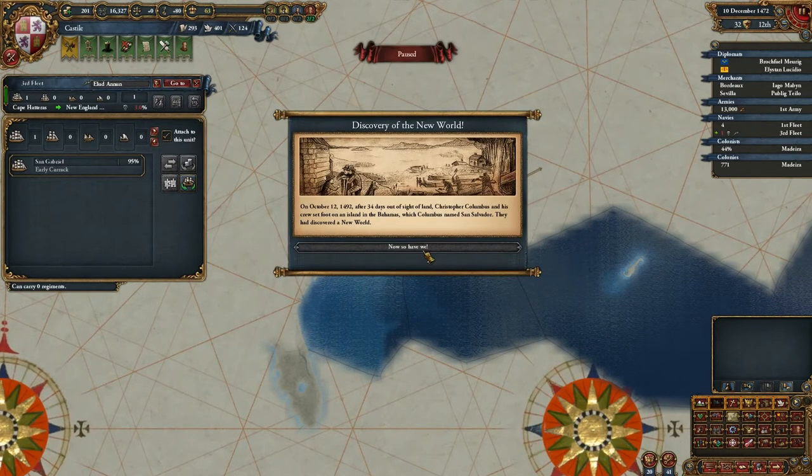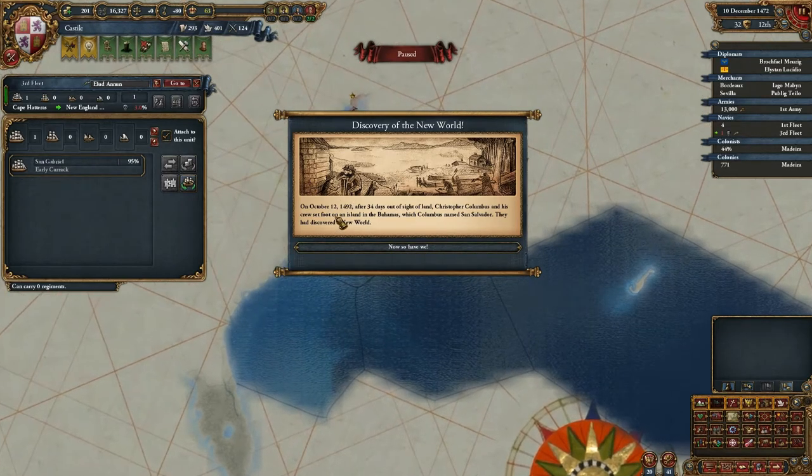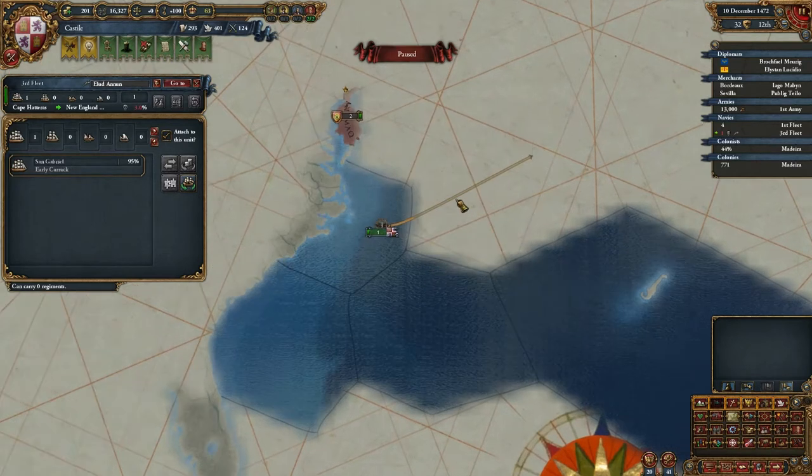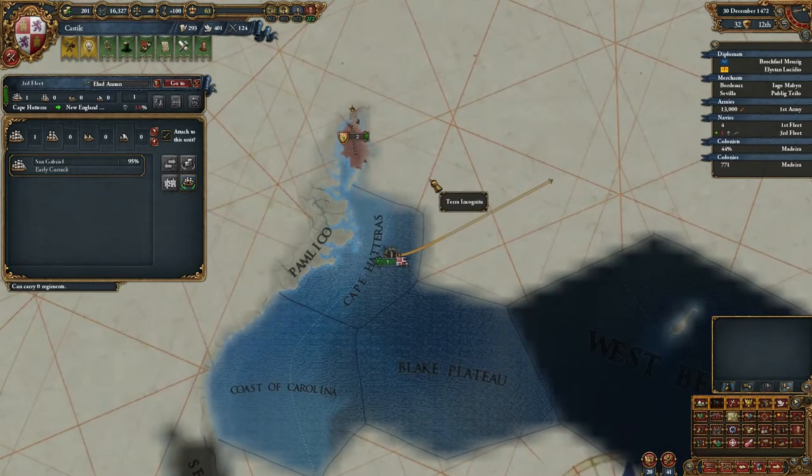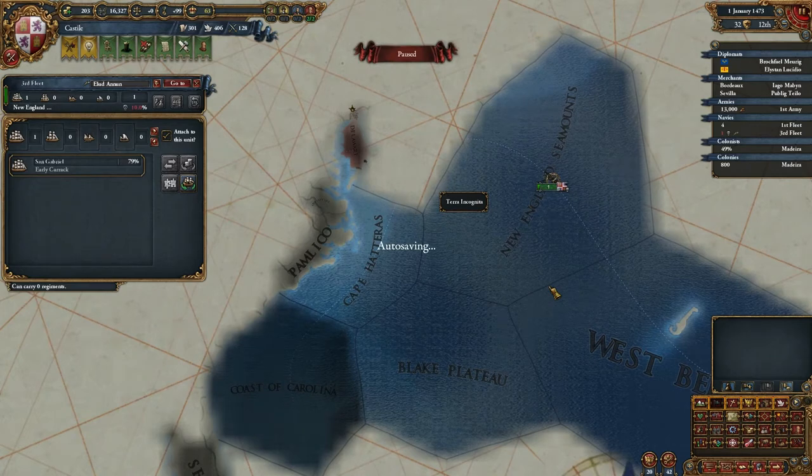Let's watch out for the attrition. The discovery of the New World — Christopher Columbus and his crew set foot on an island in the Bahamas, San Salvador. And there we have some natives. Let's get back in for repair.